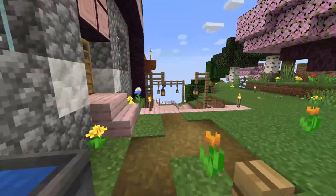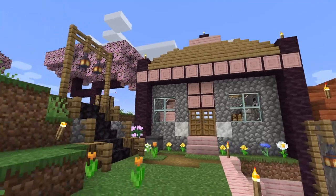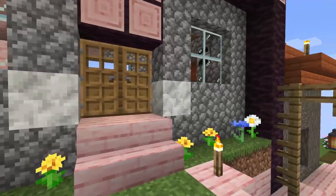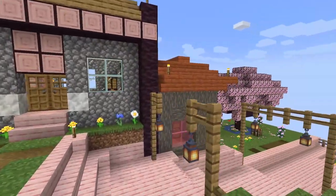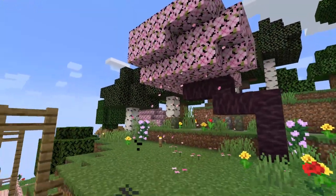Let me know if you like this design. I haven't looked at any tutorial — just kind of wanted to go off of what felt right, what felt good. Used a bunch of cherry wood. The cobble is still a work in progress; I don't really know what to do with that. The acacia wood, I think, kind of matches it just a little bit.